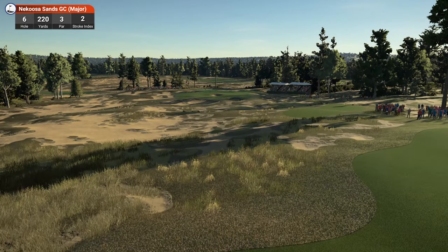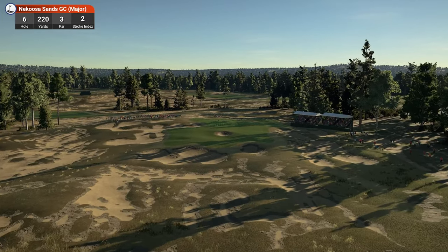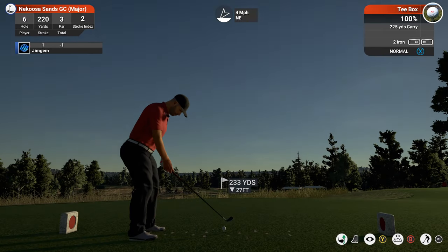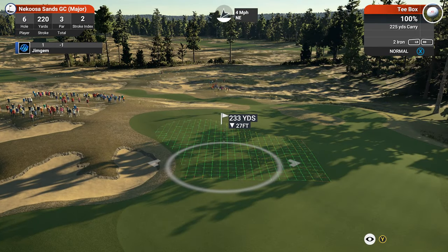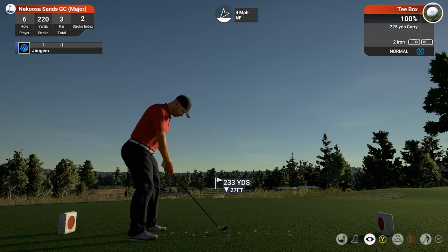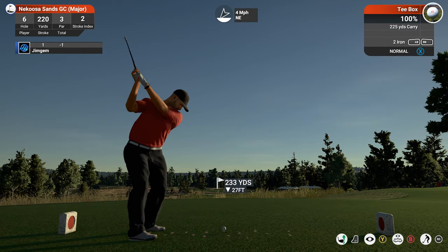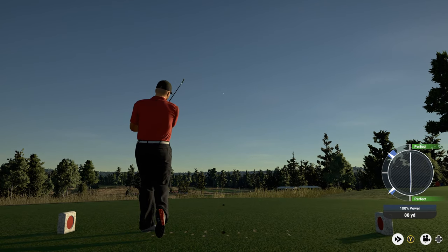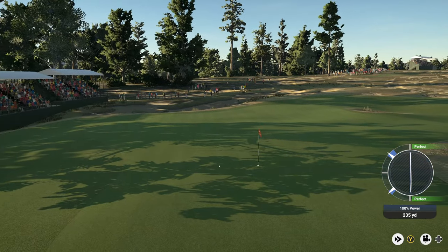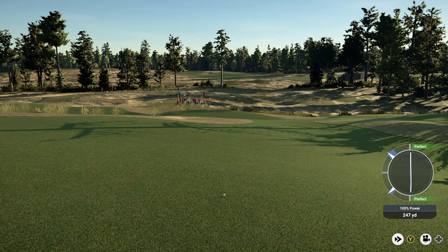Hole six — 220 yards, par three, stroke index two. Lovely sand work and long wispy grasses in between. The pin looks to be rolling to the back left of the green. 233 yards, 27 down — playing around 224. We've got 225 with the two iron, but that might be too long. Going to put a bit of loft on the two iron. Not a bad strike, though with the run on a two iron this might go past. And yes, it's going to be way too long — leaves another chip up onto the green.